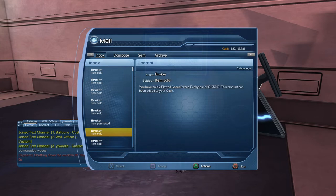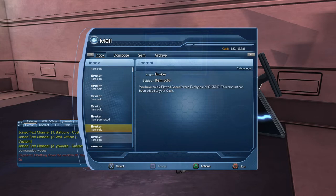Every little thing gets sold. I don't care what it is. The most random item — even if it goes into the broker for 5,000, that's still 5,000. That still adds up. Those 100,000s add up.